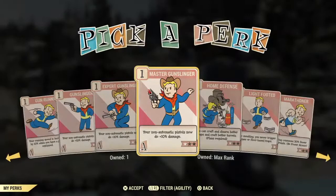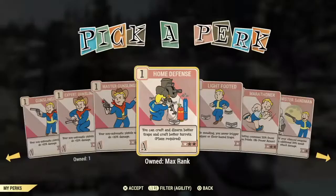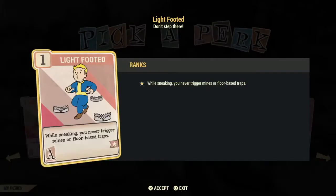Home Defense is a good card if you do a lot of building at your camp, shelters, and workshops — it gives you better turrets and traps. Lightfooted is a good card to use but I would not invest in it — when sneaking you don't trigger mines or floor traps, but there's not really a lot of them.